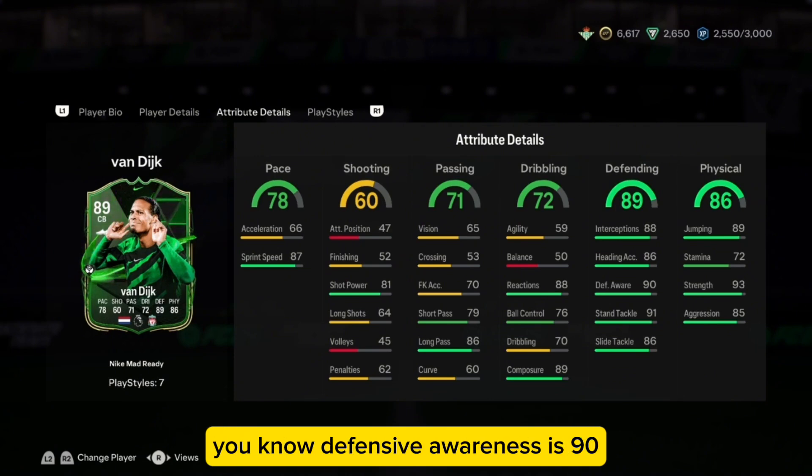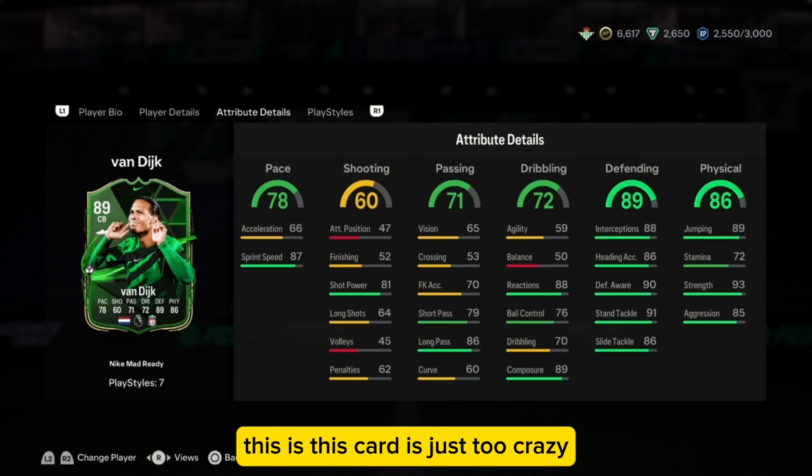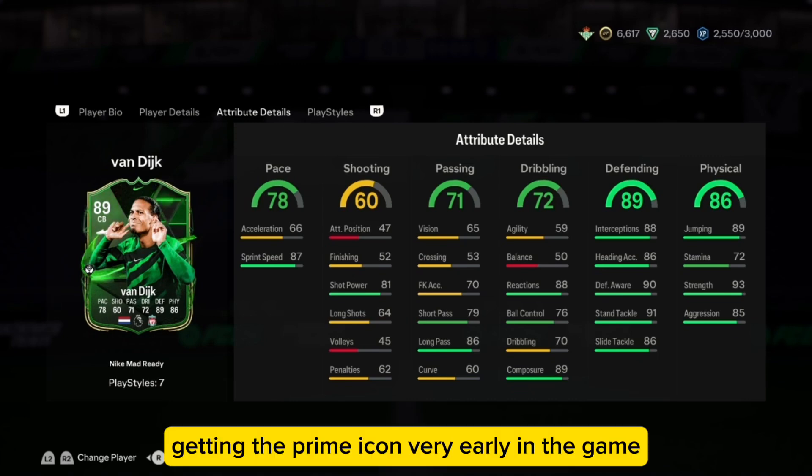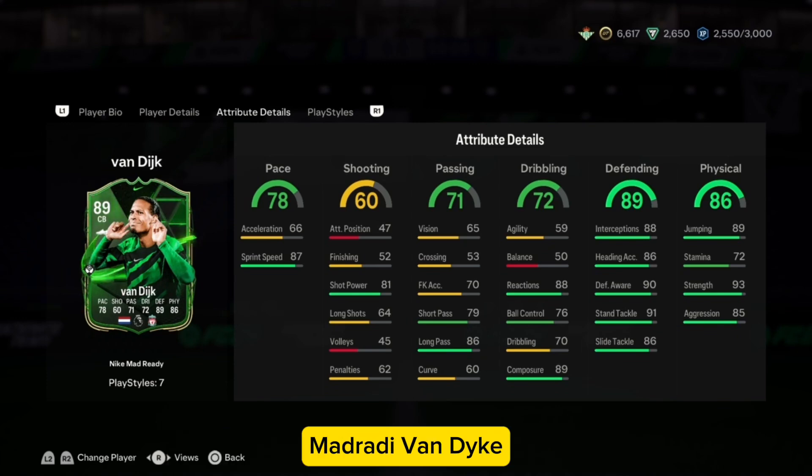Defensive awareness is 90, interceptions is 88, heading accuracy is 86, sliding tackle is 86 as well. Jumping is 89, strength is 93, aggression is 85. This card is just crazy — getting this card now is just like getting a prime icon very early in the game. This is a very good card — mandatory Van Dijk.